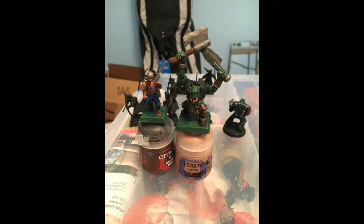The Orc got the green with kind of matching colors. Green got green shade. Browns got brown shade. The metal and black got Nuln Oil for their shade.